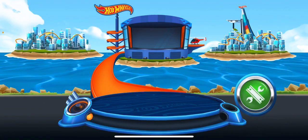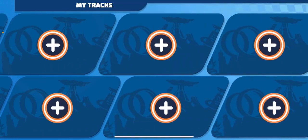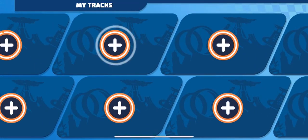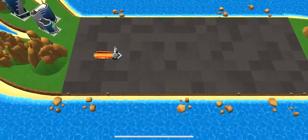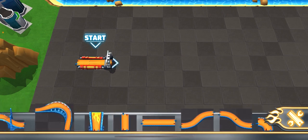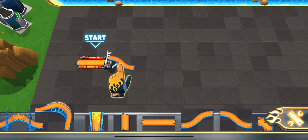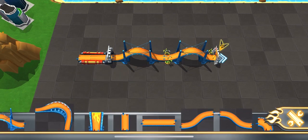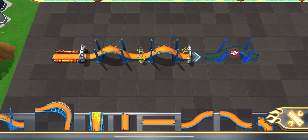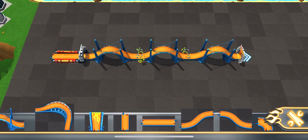I've got something much better lined up! That's a ton of track pieces! Connect them to your launcher and get building! See that big arch over there? That's your goal! It'll move with you as you build your track!